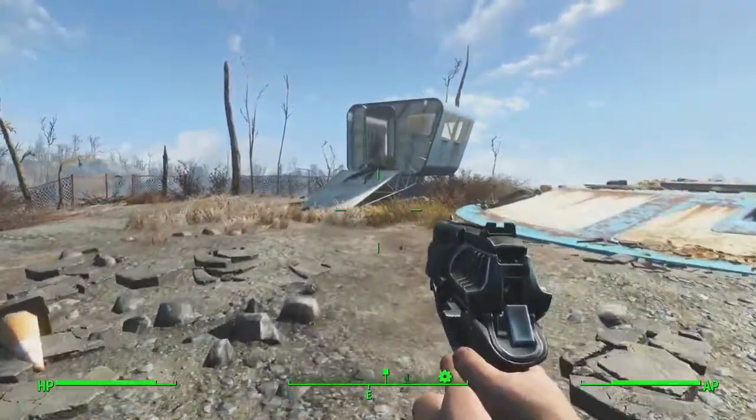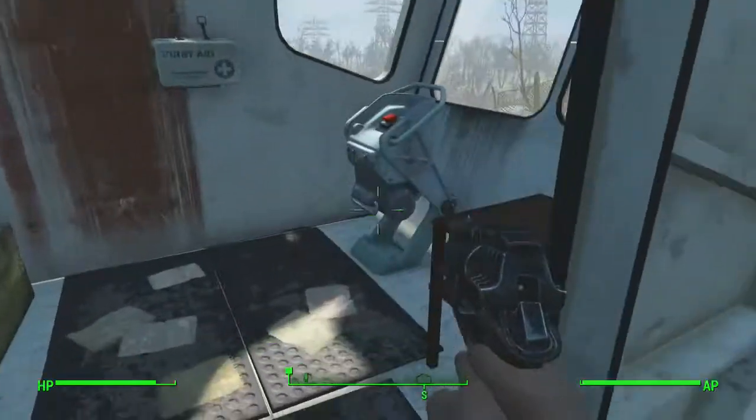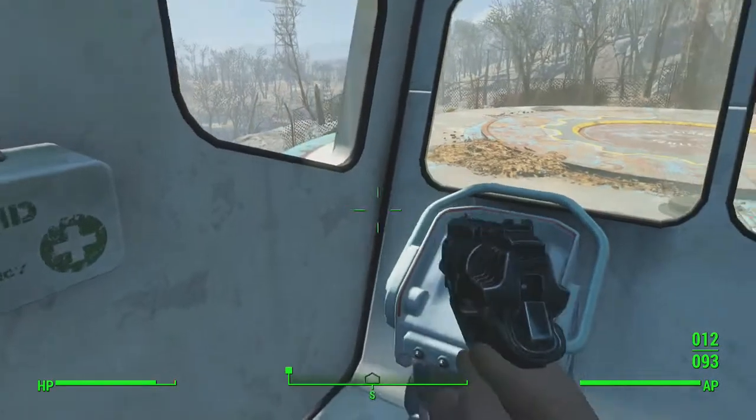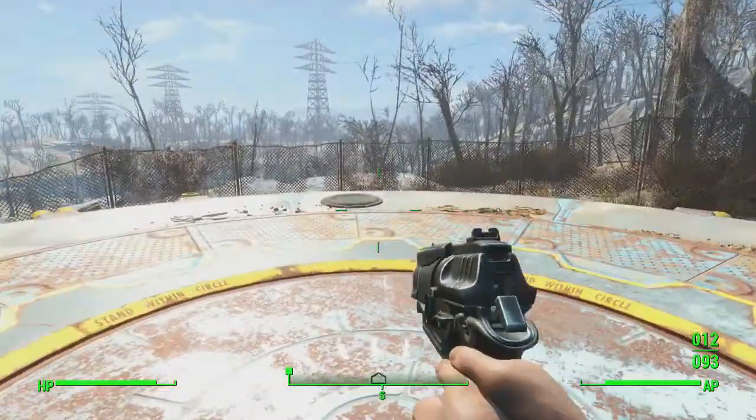Once at Vault 111, you're going to have to come up here and go into this little building. I'm going to loot a first aid kit as well — just going to grab those stim packs and a blood pack — and you're going to want to push the elevator button and then head on inside of the vault.